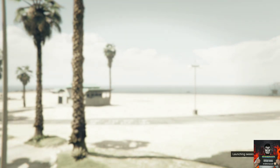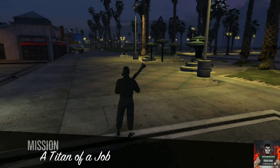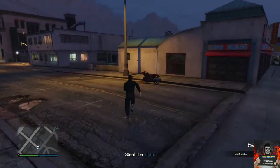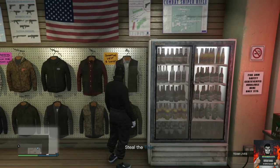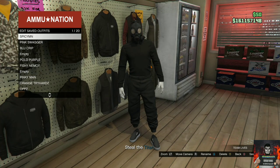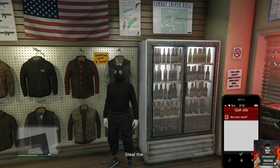Once you launch the mission, you will be spawning into the mission with the gas mask on your helmet, and the utility vest should disappear. Now make your way over to the closest ammo store. Once inside, go over to where the jackets are on the wall. Save this as an outfit on slot one. Now back out from the outfit section, pull up your phone, go over to Jobs List, and quit the job through the Jobs List.